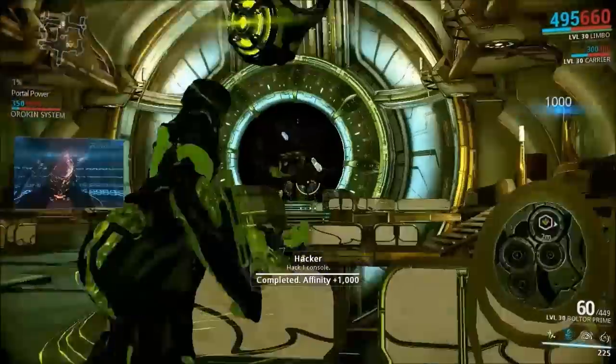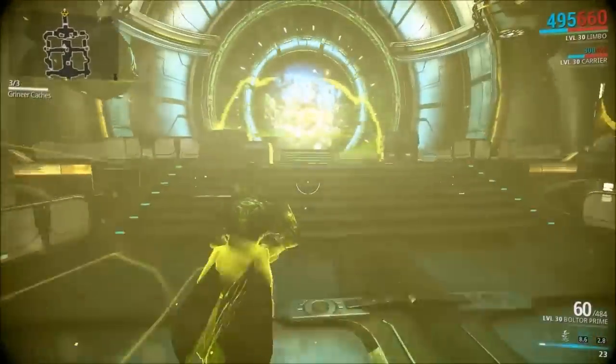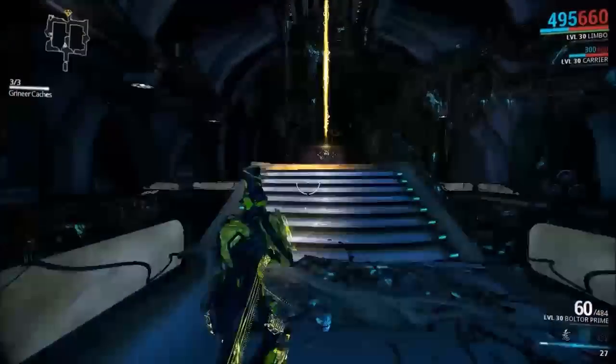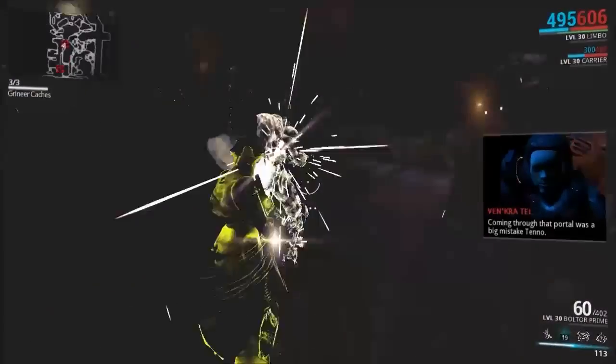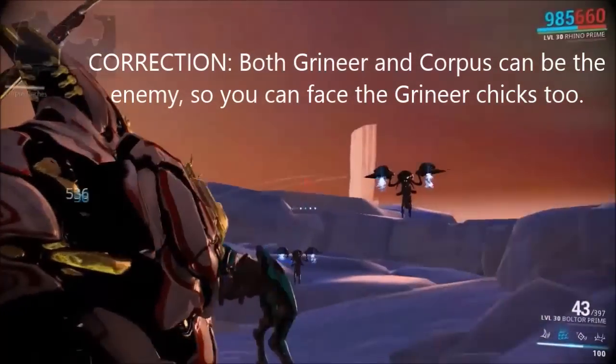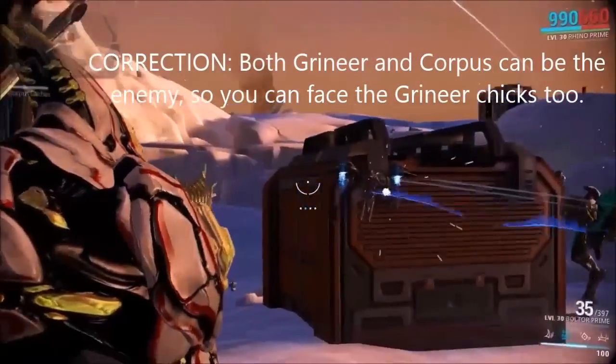You activate the terminals by solving a cipher. Once both terminals are powered up, you make your way through the portal. On the other side of the portal there's a boss fight. If you're doing the Orokin Derelict sabotage, there are two really, really angry Grineer chicks with jetpacks. Or if you're doing the Orokin Void sabotage, there's a Jackal or Hyena type boss.